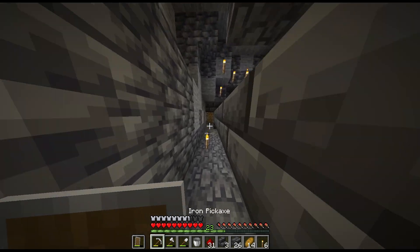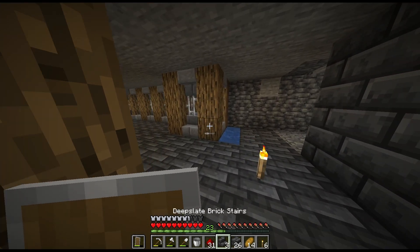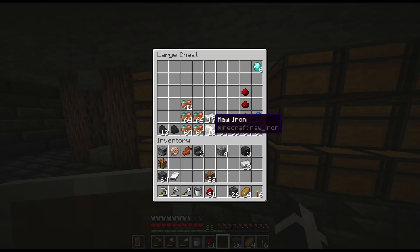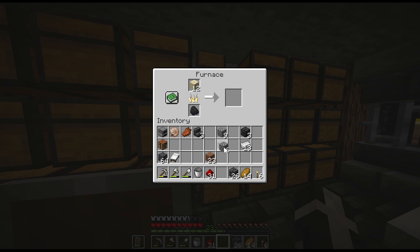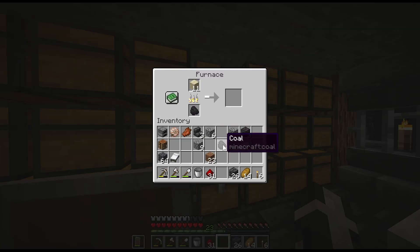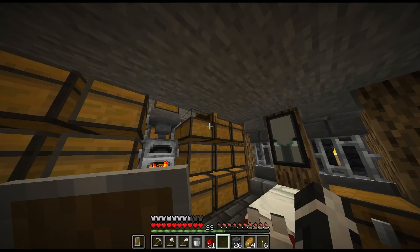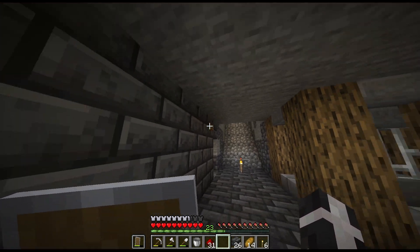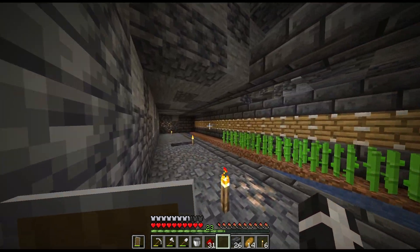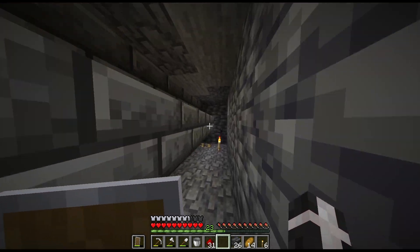I'm going to need to place redstone along all of this, and I'm possibly going to need a repeater somewhere here — but I'm pretty sure I'm going to need one. I need some stone. I'm going to need a button — just make a wooden one. I do want to test: if I push that button... okay, so yeah all but the last two or three end up going off, so I'm definitely going to need a repeater along here to increase the redstone signal strength.